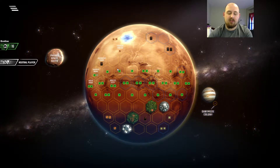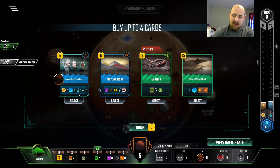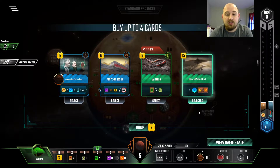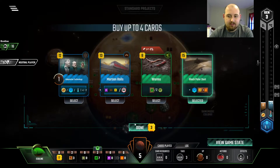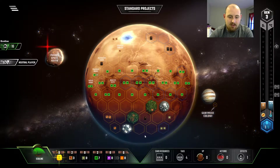Lots of energy income is laden heat, and we need it. Do we spend this for Adaptation Technology, which will no doubt help us get our cards out earlier, or do we just get an ocean and get that much closer by actually terraforming? I'm leaning towards actually terraforming. I feel like not terraforming is sometimes a trap. So, we'll do that.